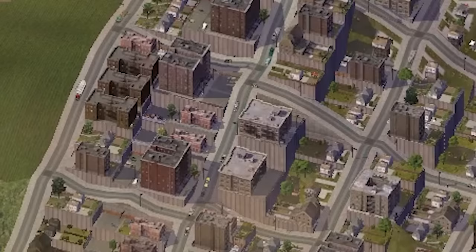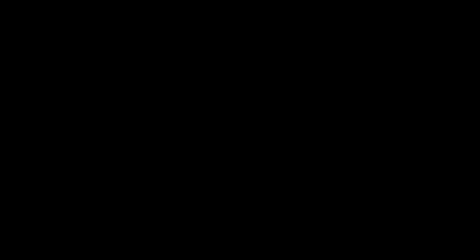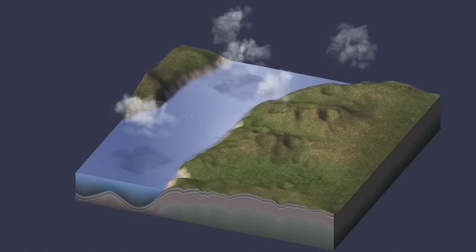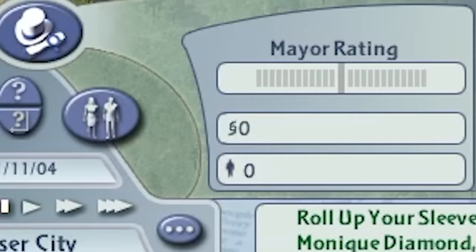Traditionally in SimCity 4, you have money to start. Invest in roads and houses, collect taxpayer money, and invest in more roads and houses. Instead, today we're going to explore the seamy underbelly of the many exploits and loopholes built into this amazing game to make a city from literally nothing. So grab your popcorn and hold onto your hat, because here we begin at year zero.